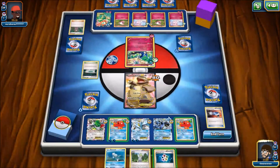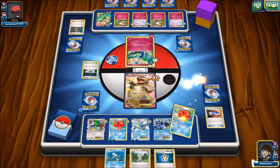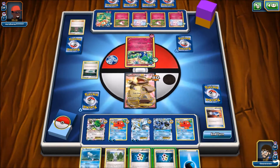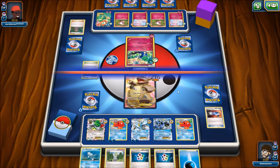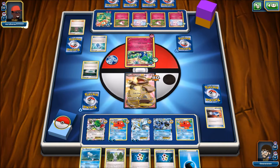There is only one Water Energy, so it is not time to use the Energy Recycler. I will Abyssal Hand to get some more cards. Not what I want — more Energy Recyclers. I know there's more of them in the deck, but there has got to be something I can use. I can at least Glaciate next turn if I can switch, which I probably can't. I'm probably going to stall out the entire time with Kangaskhan while he grabs all that Energy out of his deck with Xerneas.